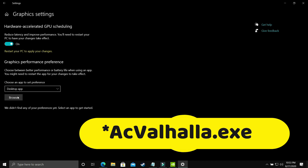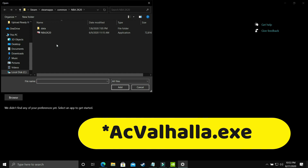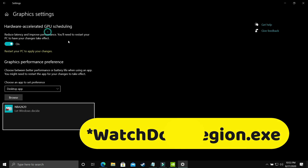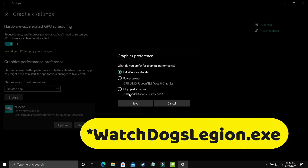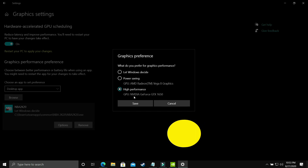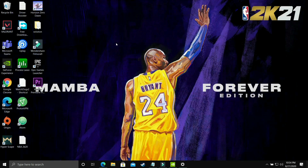Here you have to select 'Desktop app' and browse for your game's .exe file. I'll be showing this with the example of NBA 2K20. Add it here, then go to Options, and make sure you select high performance — that is, your dedicated Nvidia GPU, such as the GTX 1650. Make sure it is running on your dedicated graphic card, save these settings, restart your PC, and your game's performance will surely be boosted.